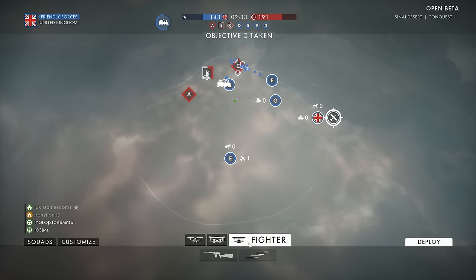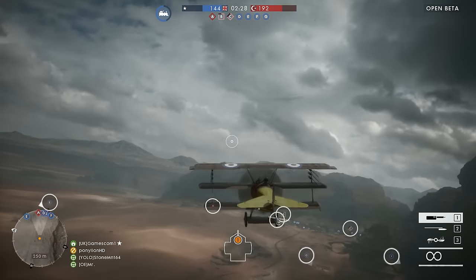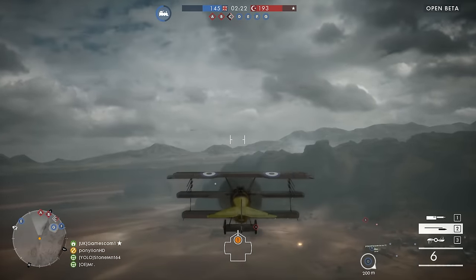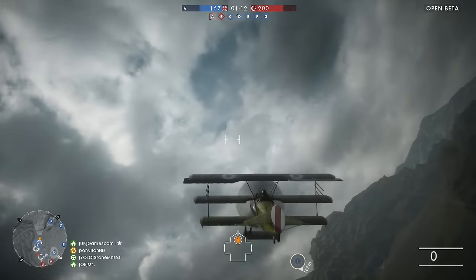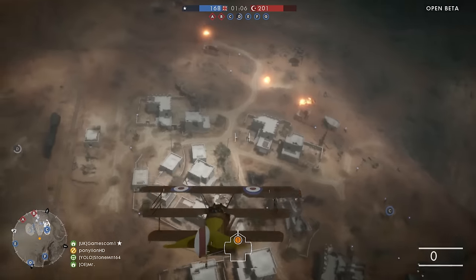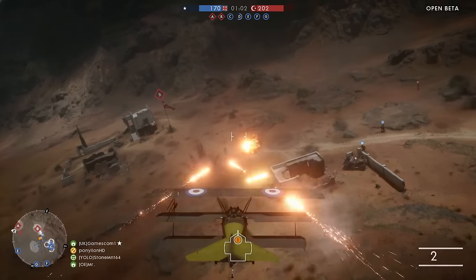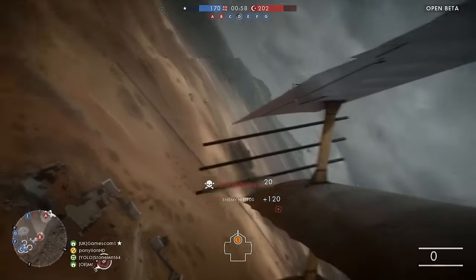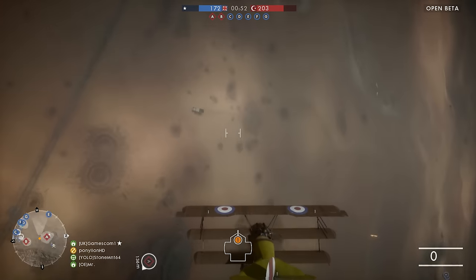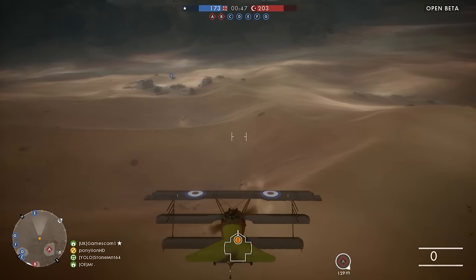With basic flight mechanics covered, the next important topic is the different types of planes and your target selection for each. The first plane, which is the lightest, most maneuverable, and also seems to be the fastest, is the fighter plane. Regarding loadouts, I'm not going to go into all the specifics — the best way is to go into the customize screen and review each loadout's description. As a fighter plane pilot, your role is to engage air targets first. Once there are no other air targets, then you can engage infantry and vehicles.